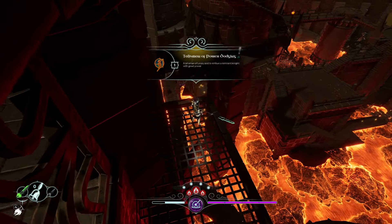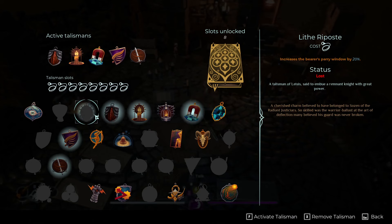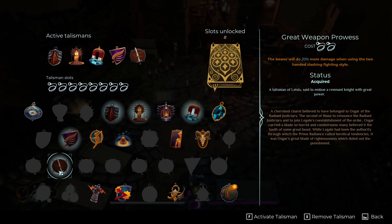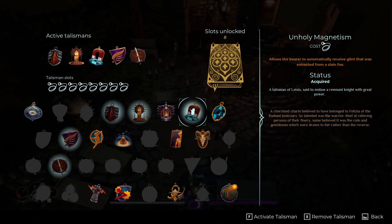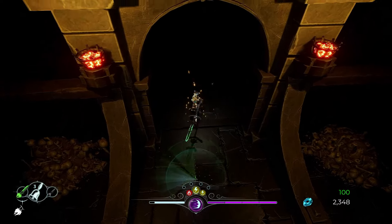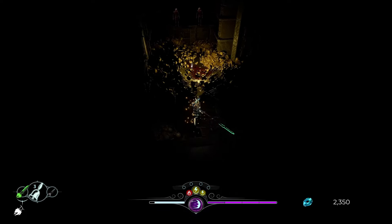One final note: you may also discover lost talismans when out exploring that can be equipped by speaking to a priestess in town. These can include simple stat boosts like reduced damage taken or increased damage dealt with a specific fighting style, but some also offer handy utility effects like automatic glint pickup or enhanced lighting in dark areas. Nothing too crazy here, but just another factor in your character build and a reason to keep your eyes peeled for loot when exploring the islands of Talamel.